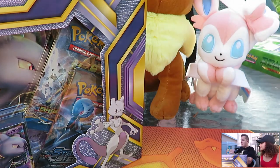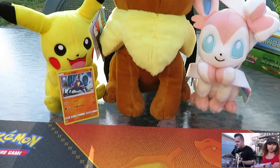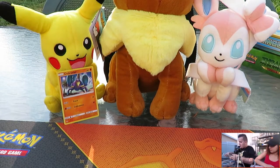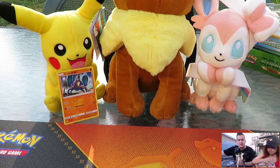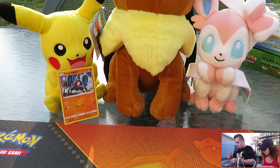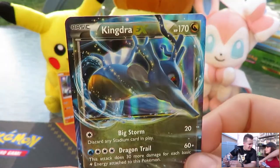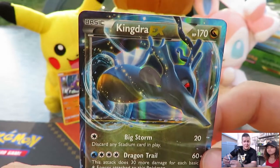We're going to open these up and get into it. You guys voted on Twitter and we will be opening another Pokemon Sun and Moon booster box. That Kingdra came out perfectly. They're not kidding with this glue — it's quite sticky. All right, I guess we're gonna fight!